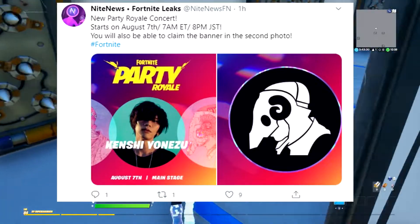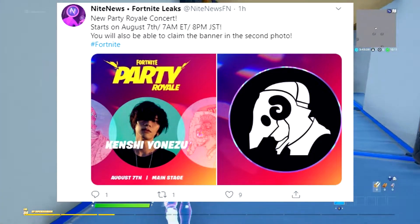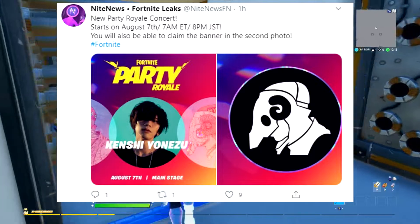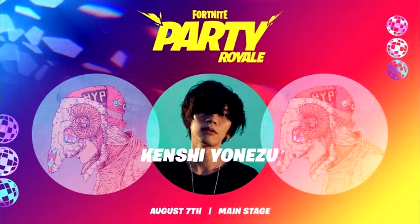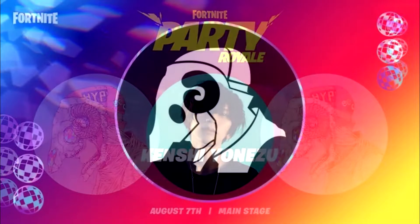The next Fortnite topic is the brand new Party Royale event happening on August 7th. You'll also be able to claim a banner shown in the second photo. If you don't know what time the event starts in your country, just go on Google, type in your time zone converted to 7 AM ET, and it will show you the exact time this event will be on for you.